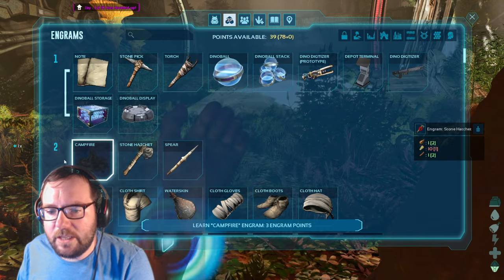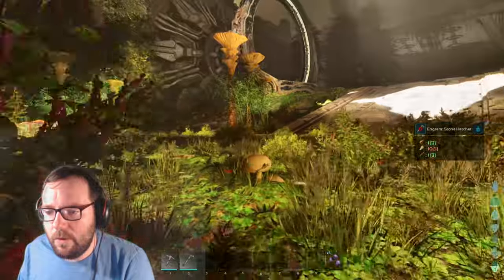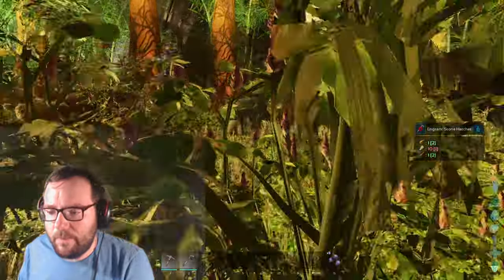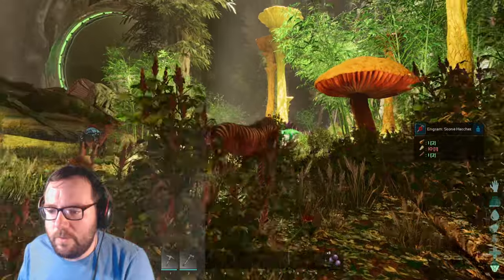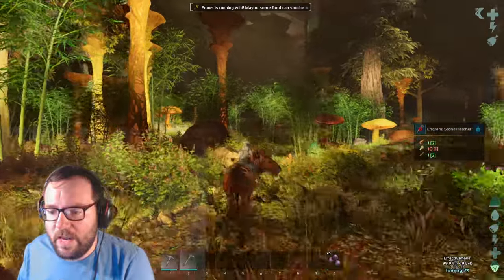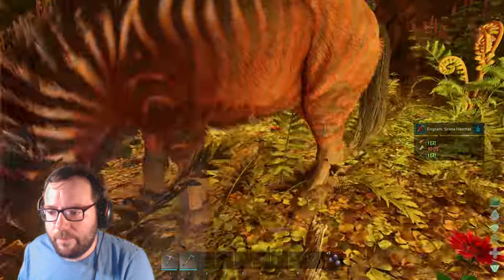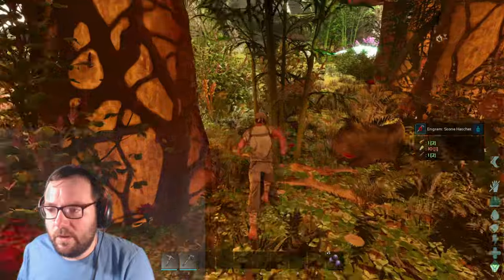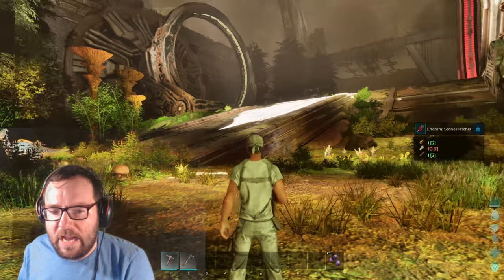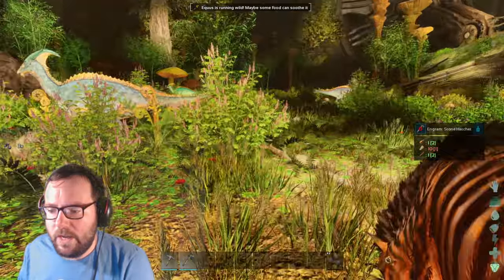Let's get some more stamina and learn the campfire. Actually, if you can be a garbage level horse I'd love to tame you, just so we have something we can get around on. Excuse me sir, could you be a garbage level horse for me? Of course you're a 140. We're not going to have enough. Let's just get off. That horse had to be a 140.